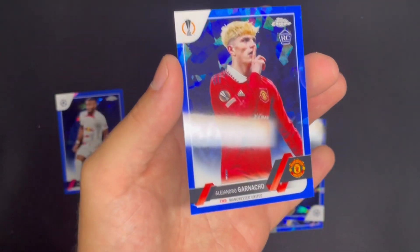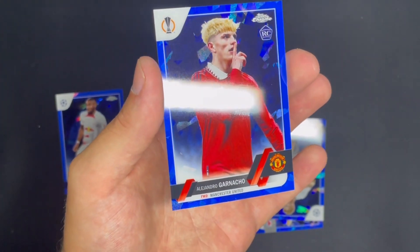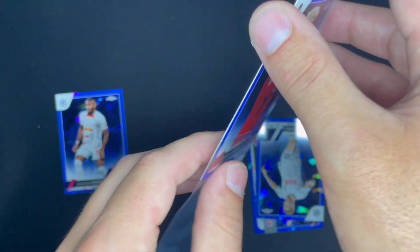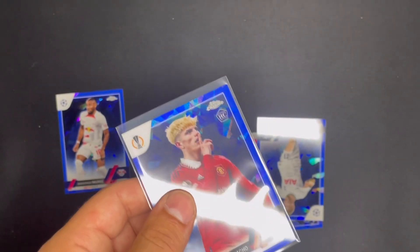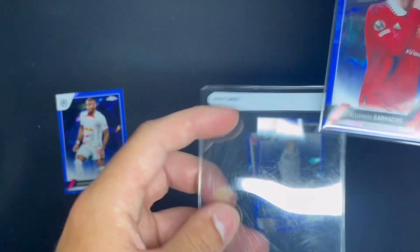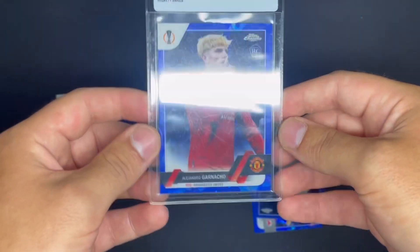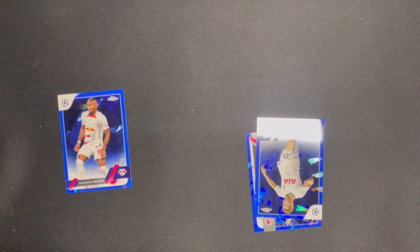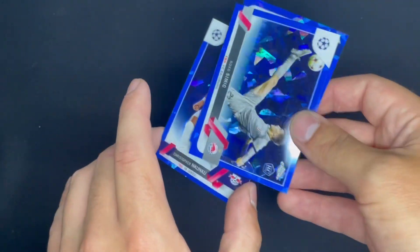It looks centered — thank god. Maybe a little off to the left, a little heavy on the right, but I'll still send it in. I'm glad we got the image variation Garnacho. I also have — you guys are familiar with the channel — a gold Mojo out of 10, PSA 10 of this guy. I'm so disheartened by the Arsenal loss yesterday. He almost scored the winner and I was genuinely on my knees celebrating, but VAR took it away. Decent rookies for this box so far, and we haven't even gotten to the hits yet — very cool.